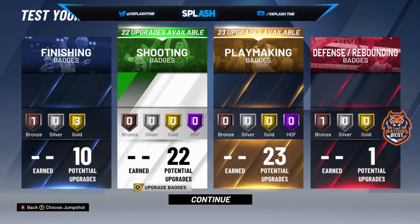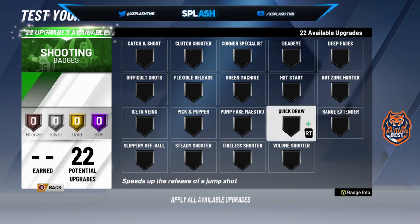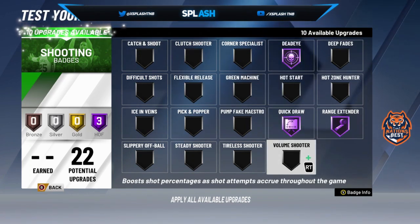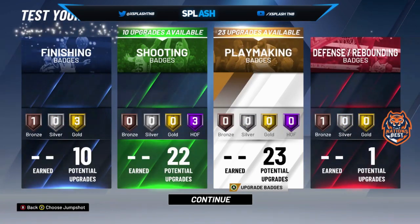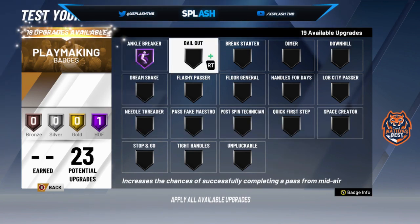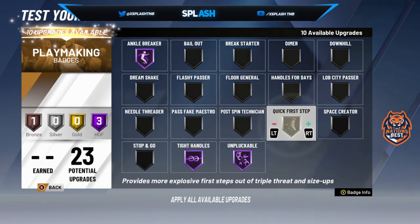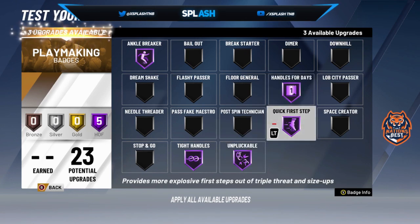For shooting badges, I'm not gonna lie, I don't know what shooting badges I'm using yet. But for the ones I'm sure about, I'm having all of these on gold. The rest I'm not really sure about right now. For playmaking, I'm going with Ankle Breaker — though the guard I'm talking to might change that. These are the ones I'm putting on gold. I'll be making a video on that when I finalize it — I don't want to give y'all the wrong info.